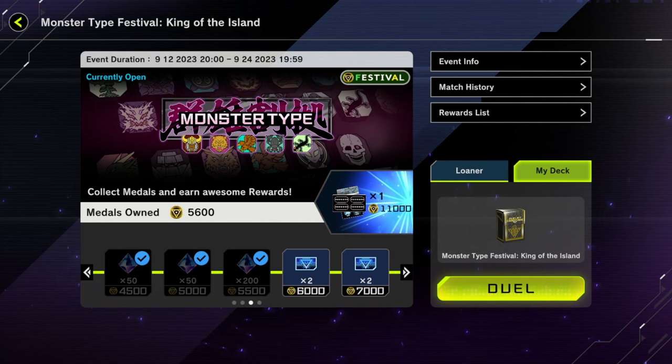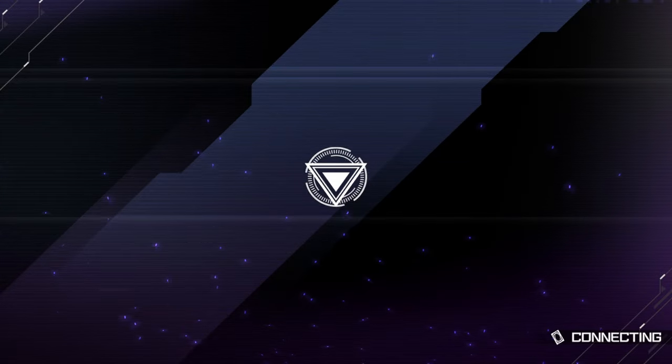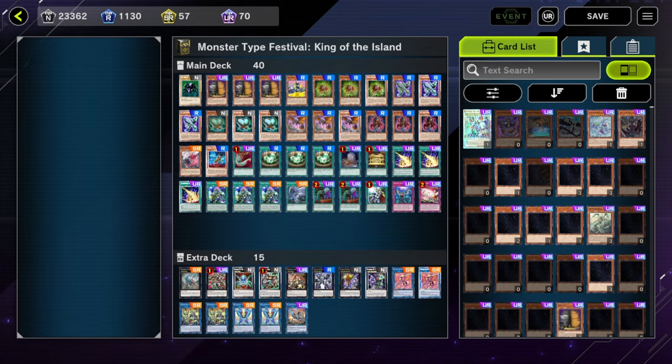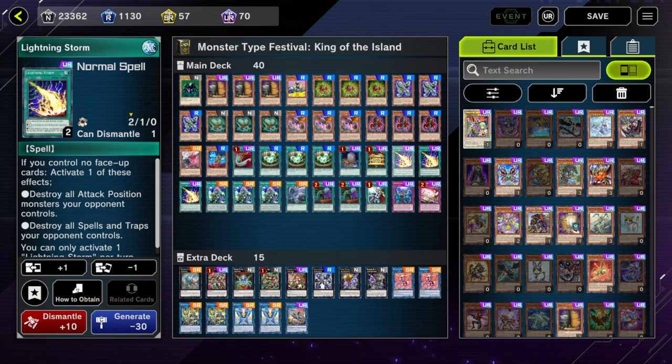That was pretty quick. We already got all the gems from this event in one sitting, of course using Mother Spider. This is the list I was using. I have access to probably a bit more URs than the average player, like 3 Lightning Storms. So this isn't the quote-unquote budget version, but the core is the exact same and I had the budget version in my first video on this deck.